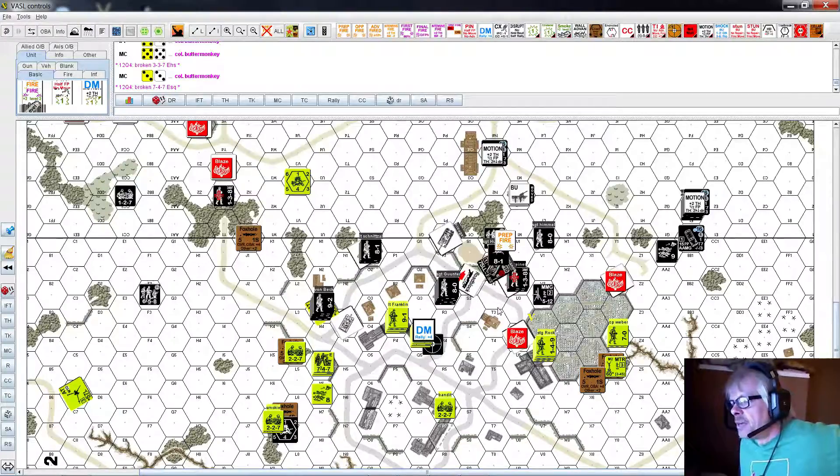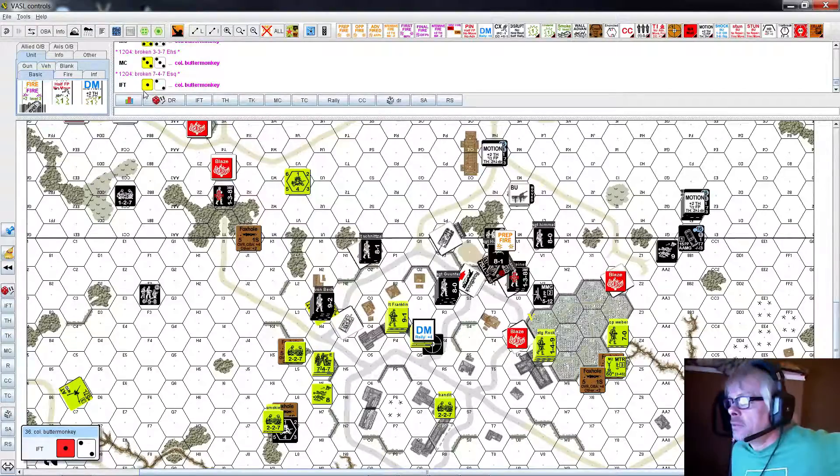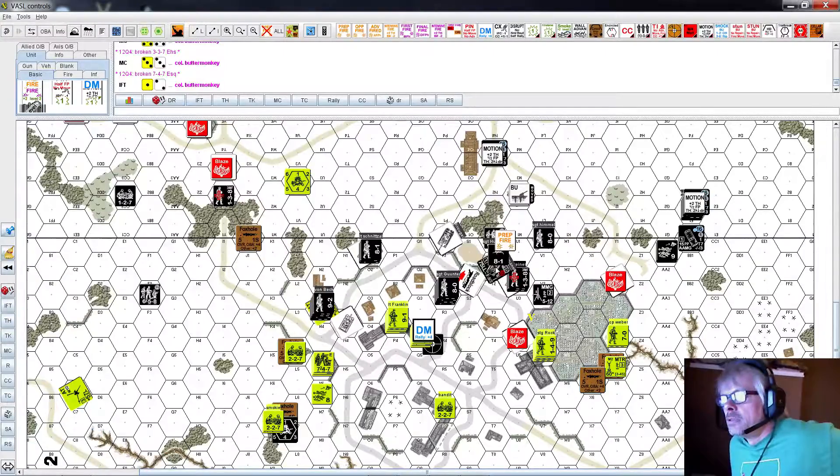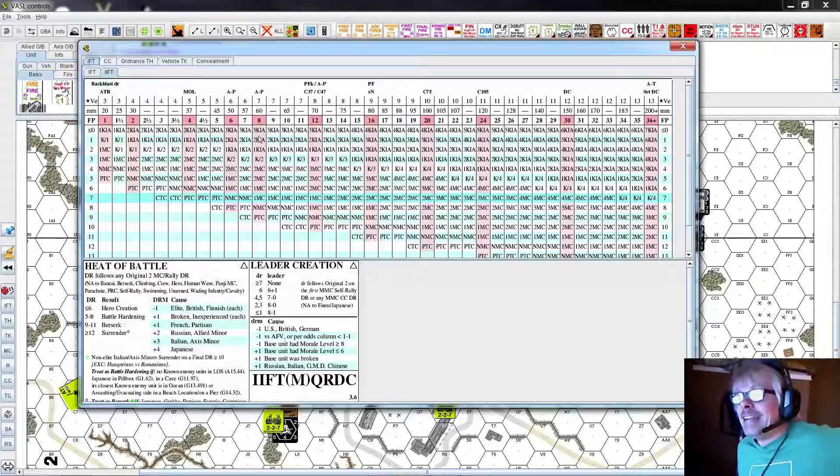Machine guns open up - firepower 10. They let it rip. That's a three, plus it's minus one leader directing the tank's attack, so minus one acquisition is plus three building - plus two altogether. That's a five. Firepower 10 - that's gonna hurt. Minus two morale check again.